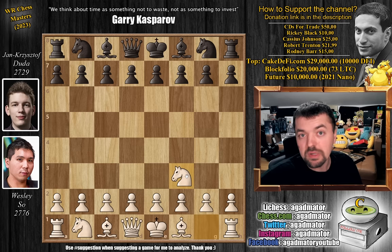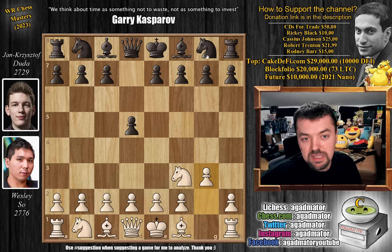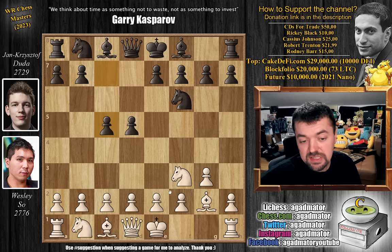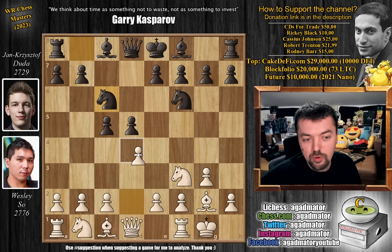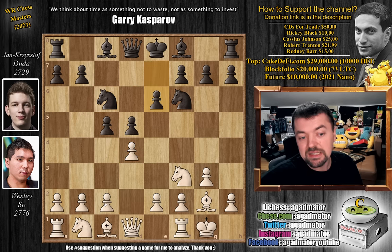Wesley opens with knight to f3 — he goes for the Reti opening. d5 by Duda, then g3, knight to f6, bishop to g2, and now pawn to c5, grabbing the full center as Wesley decided to control the center with his pieces — a very hypermodern approach. We have castles by Wesley, then knight to c6, pawn to d4, e6, and now pawn to c4. This is all very well-known theory.